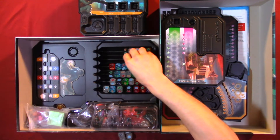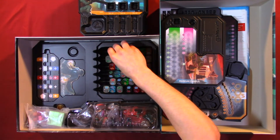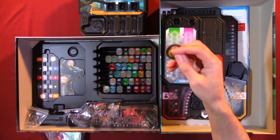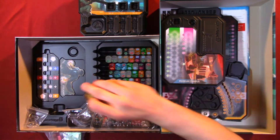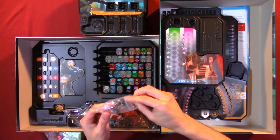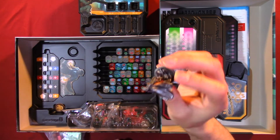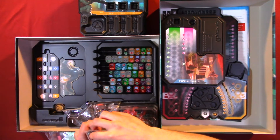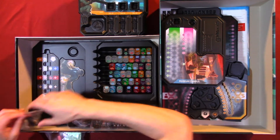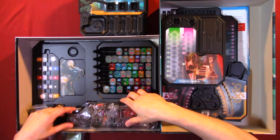They're probably twice the size of the normal dice you would get in a board game. Here we have a little punch out — a lot to look at. Here we have a metal character. Looks like Steel Heart. Try to keep all this together so I remember where everything goes.